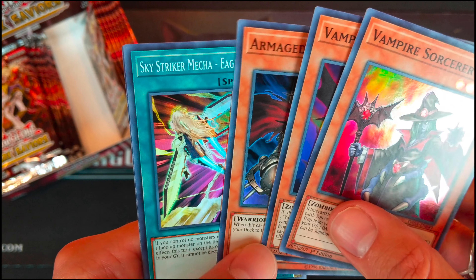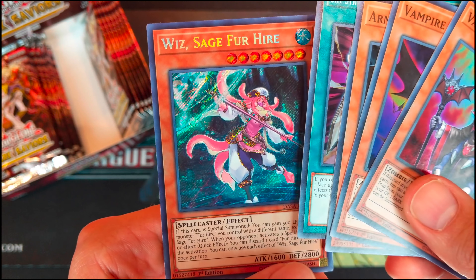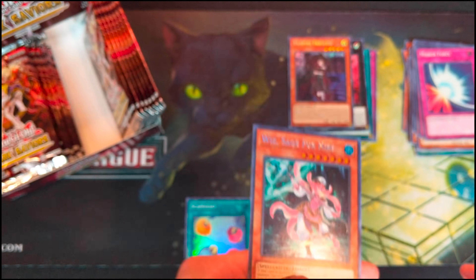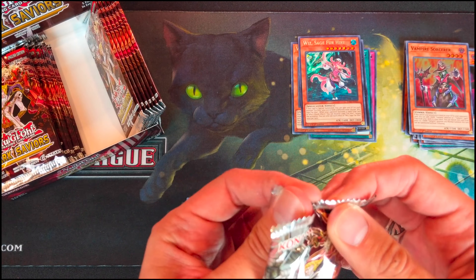Vampire Sorcerer. Vampire Familiar. Armageddon Knight. Skystriker Mecha Eagle Booster. And Whiz, Sage for Hire. Pretty cool.